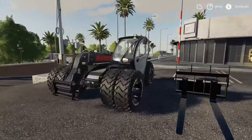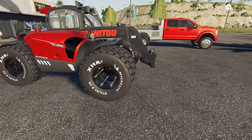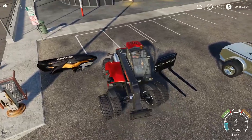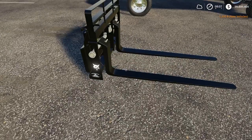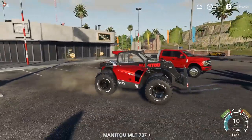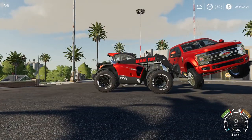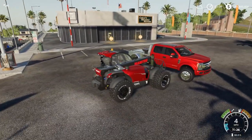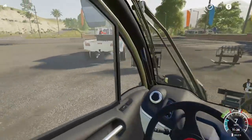I bought this - I always pronounce it wrong - Manitoa telehandler. We got the front duals, this was edited by Expendables Modding and it's red now. I'm gonna change it to all black because I want everything to be black on this map. I have maxed out weights in the rear and we're gonna put a big forklift on it. If we have a car we can't get off the trailer, we're gonna use this because it can lift just about anything. I have the extended long forks but they only work for the skidder, so I have to use the in-game forks.